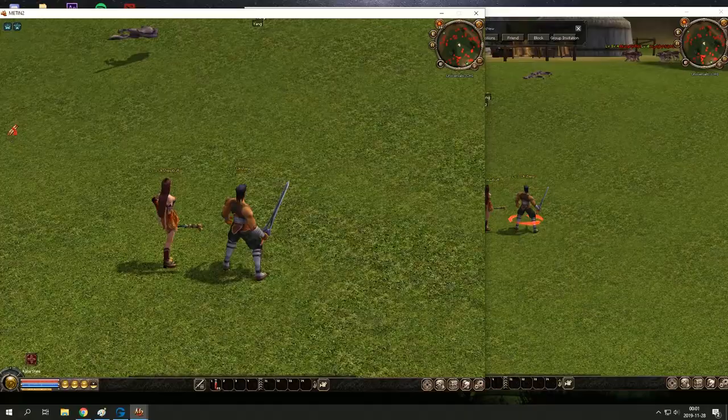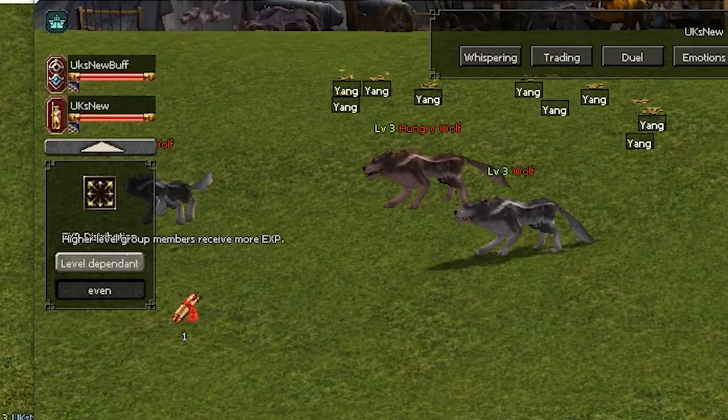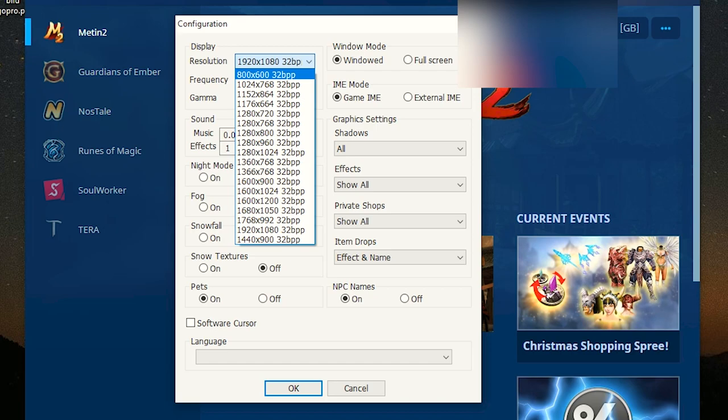So why not do it with two characters instead of just one? I make a group with my shaman, put the level on even so that they share the same amount of experience. Then you press config, go to window mode, change the resolution, and you can have multiple windows up at the same time.